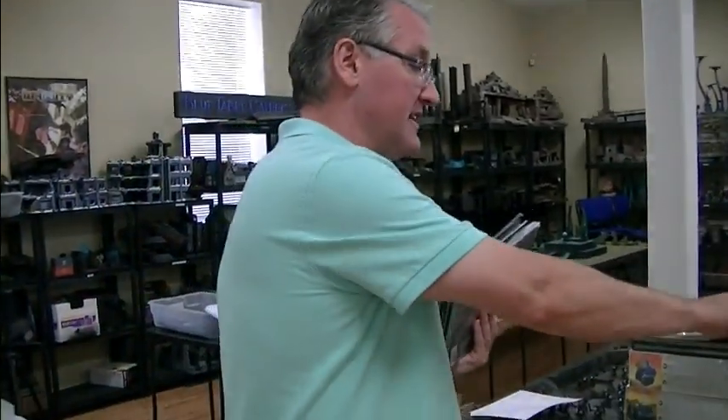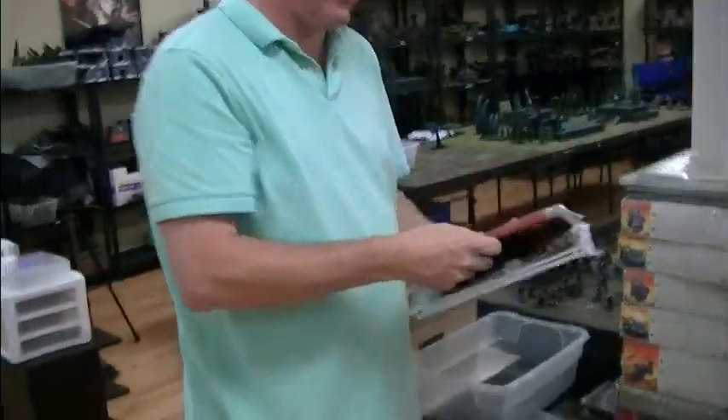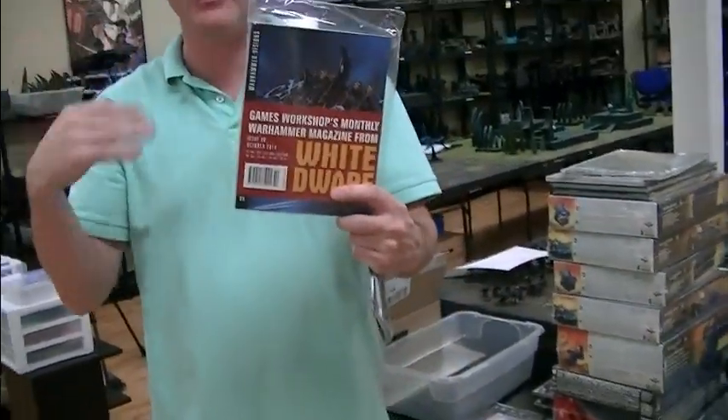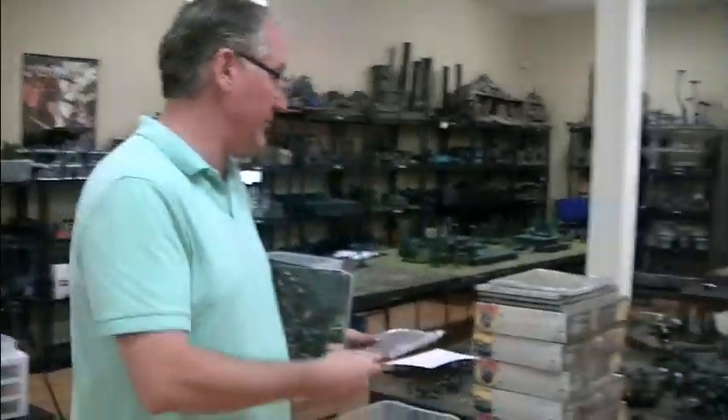We buy this stuff so we have it on hand for when clients say, hey, do you have this book? I try my best to keep up on all the publications so that our clients can reference those when they commission us. I get two copies of every White Dwarf and one goes in each bathroom. I'm starting to really like Warhammer Visions — it gives me ideas. I thought it would just be like their stock models, but no, it's like converted stuff, specialty items the GW staff have been working on. So I'm becoming a fan of Warhammer Visions, really like it.